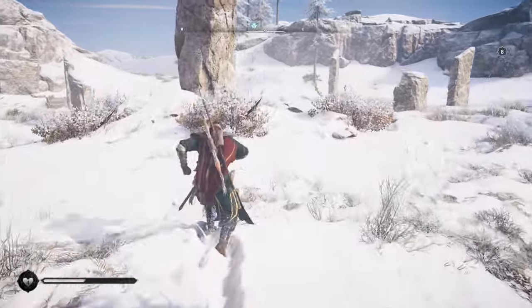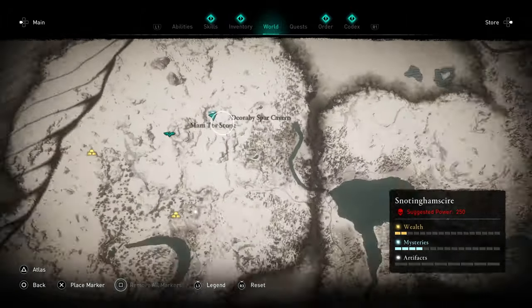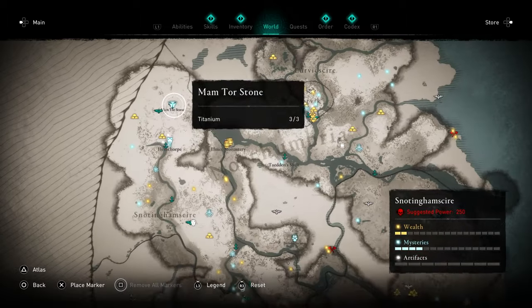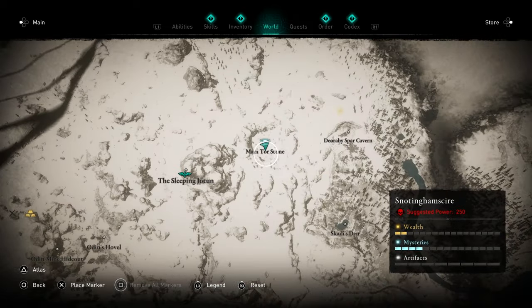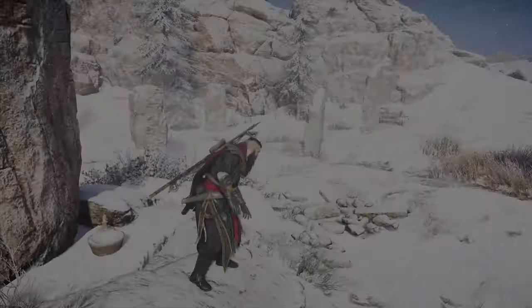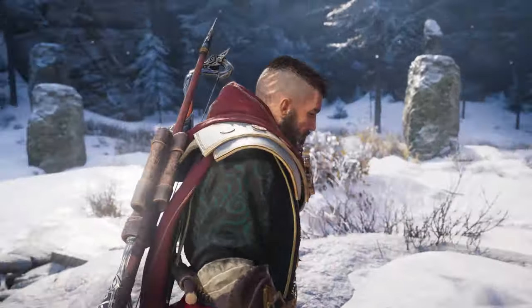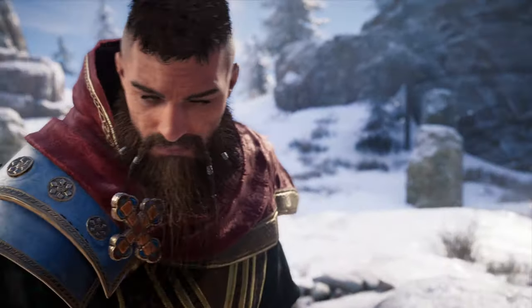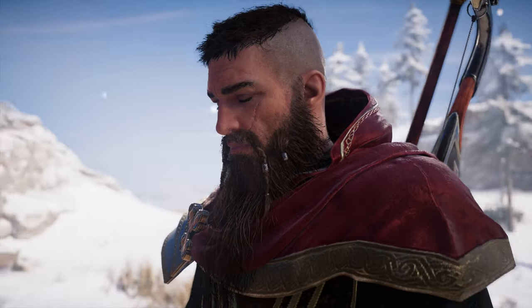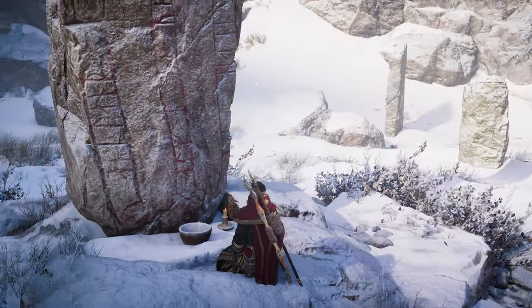We're in Snottinghamshire now. This is going to be the final altar, excluding the Asgard and Jotunheim ones. You're heading right over here in the northwestern corner of the map. You need titanium — just run around the map mining ore deposits and you should find three titanium. It is not too difficult to find. Check your iron veins and chests, and by the time you reach this point you should have three anyway. Offer that up and that is the final one.